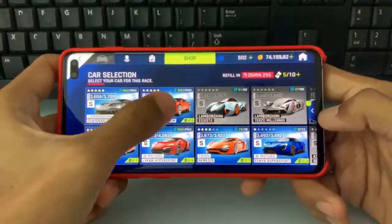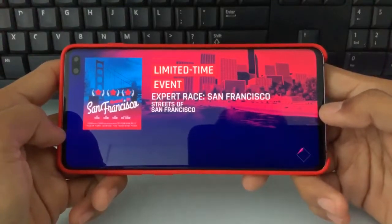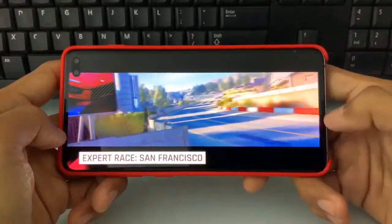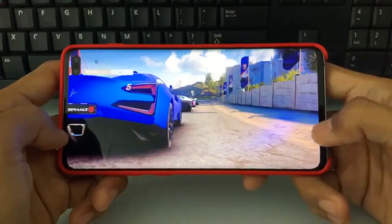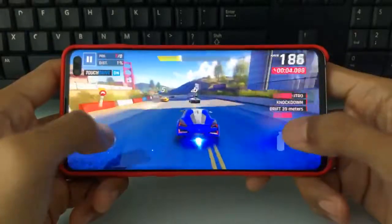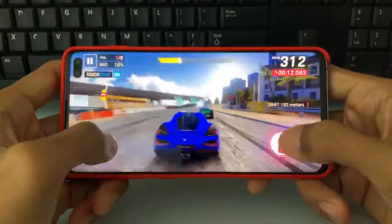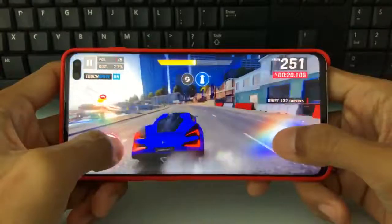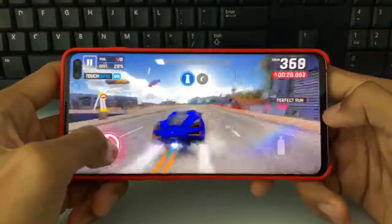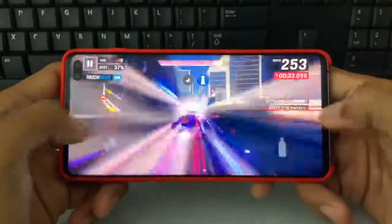I think the orange one is good, but I will use a combination of those nitros. Maybe in this race I will use the blue nitro, the orange one, and the yellow one — a little bit of blue nitro, orange, and if possible, use them together inside the race.